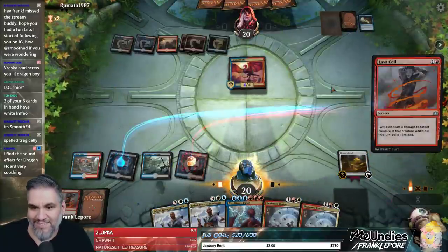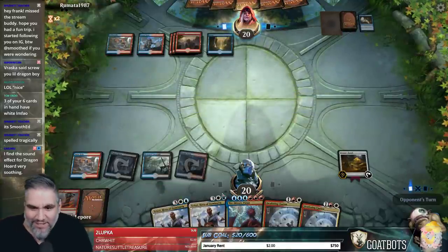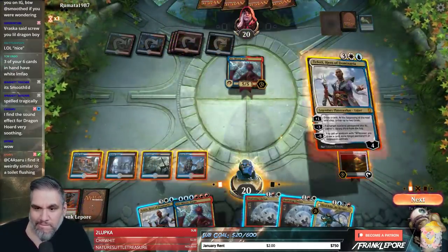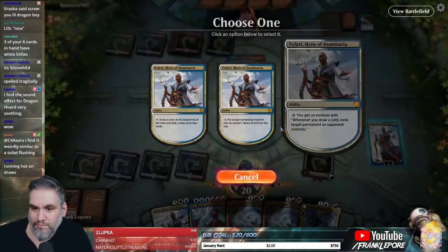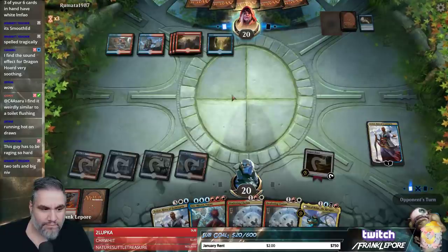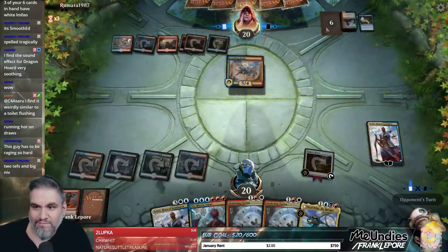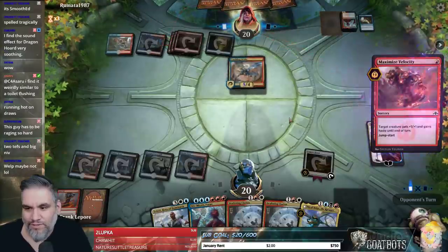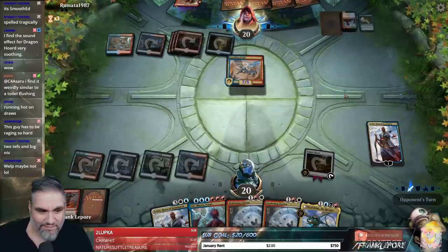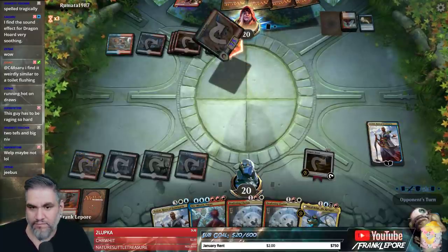This is utterly insane, dude. Like, we're not hitting lands but we got two Teferis waiting in the wings as soon as it's safe. That's a dude alright. I hope you don't have maximum velocity. We can either take seven or Teferi prevents six to seven damage.